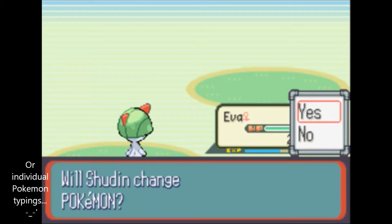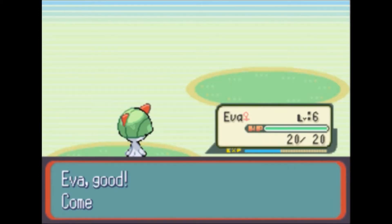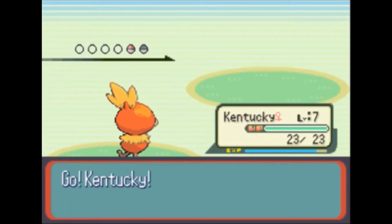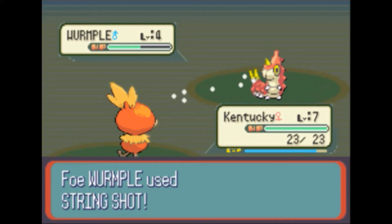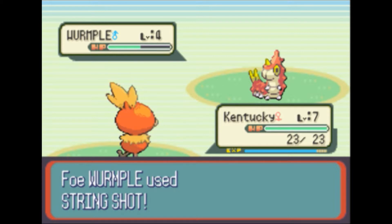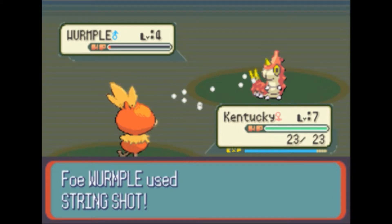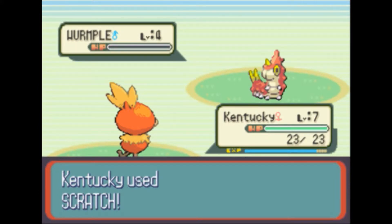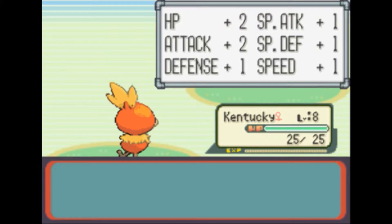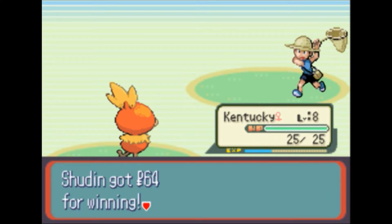Let's have Kentucky have a little bit of fun. Time to stretch those tail feathers. Did a little bit of training during the intermission. Kentucky grew to level 8. Booyah. Still no fire moves though. Bugcatcher Rick is defeated and we get more money.